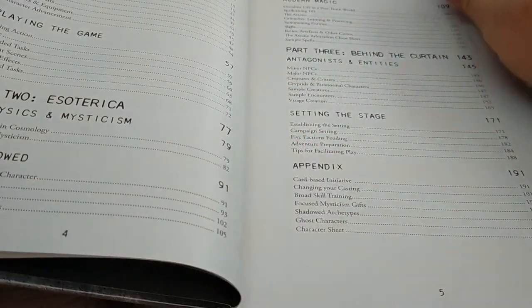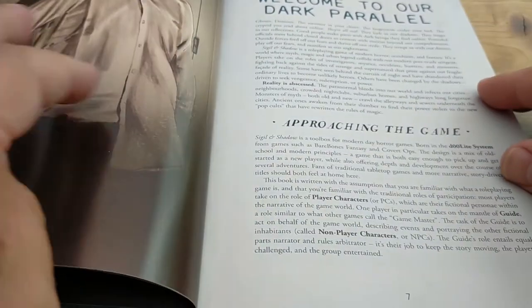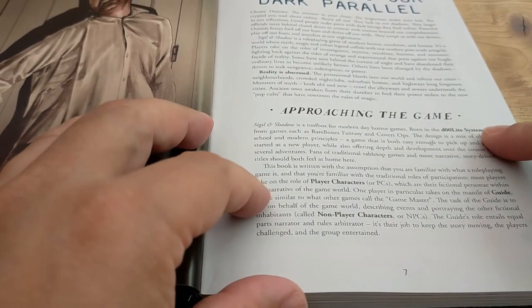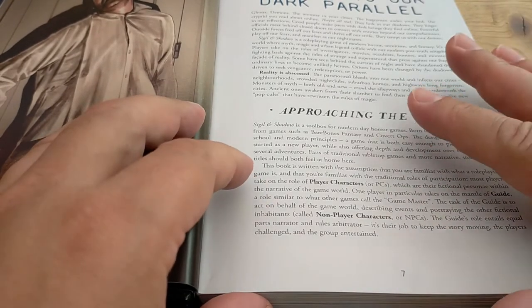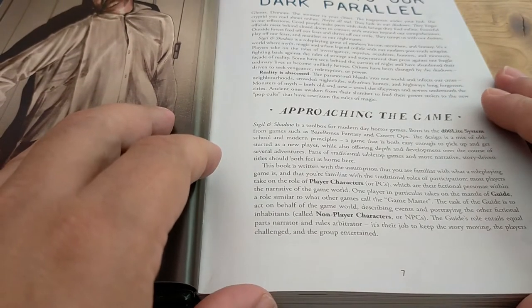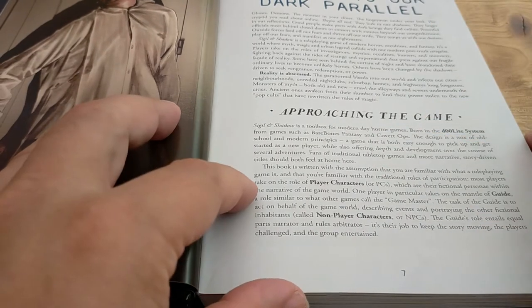The font I find a little bit small, but not too bad. It's got some nice evocative artwork, and we've got the dark parallel universe. As it says here, the D100 light system — Bare Bones Fantasy and Covert Ops. I haven't seen too many reviews or info about this particular version of the rules, but there does seem to be a little bit out there for Bare Bones Fantasy, so you might be able to check that out to get an alternative opinion.